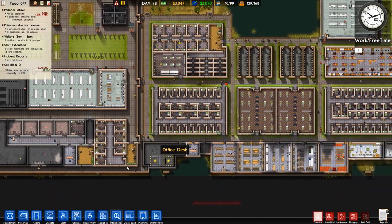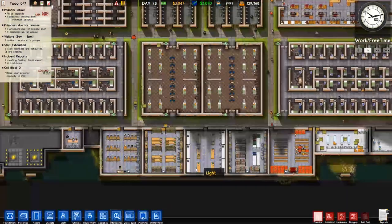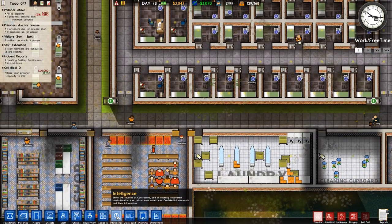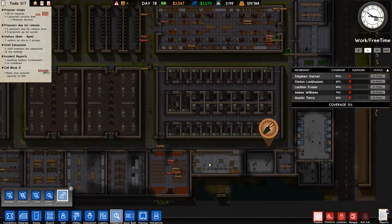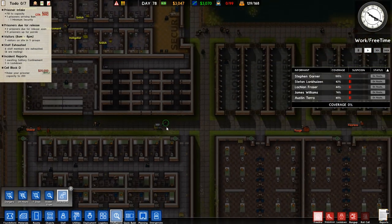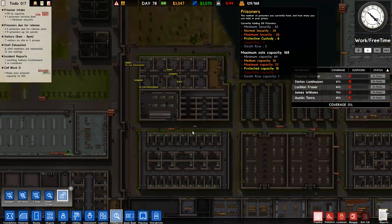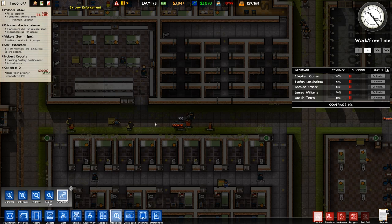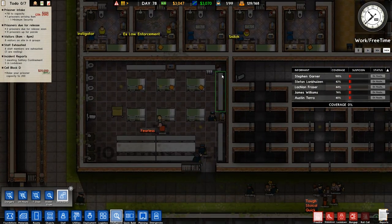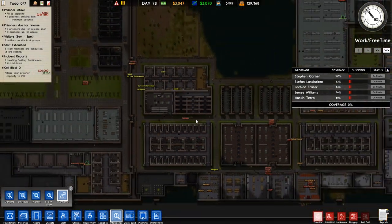Anyway, I've also got some more prisoners - standard stuff - however I do want to check to see what traits they have, so we'll go over to informants and see what we've got. We've got some unknown traits for Clegg and I really do not want to see them having things like snitch or ex-law enforcement because that could cause us a lot of bother. So they are getting brought over here and we are activating all of our inmates.